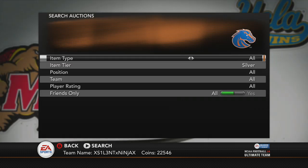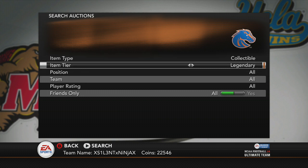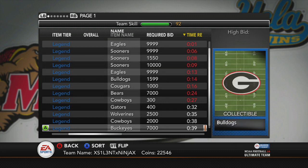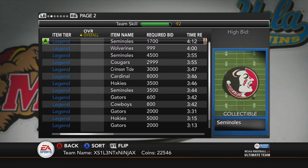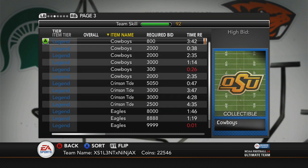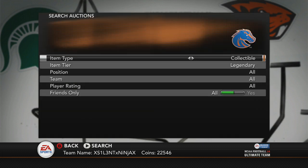You can also do this with legendary collections — I'll scroll through real quick to see if there are any. There are rare ones in here too. I've been selling Ohio State cards for 8k, so let's see if there are any Ohio States up. I'm clicking the wrong thing — but Ohio State is the one to pick up. There are no Ohio States up right now, but that's the one I've been targeting.